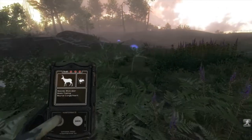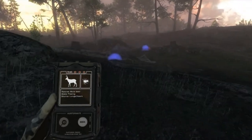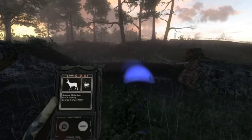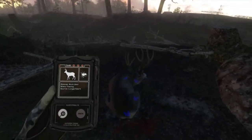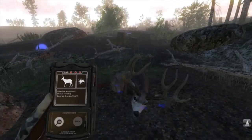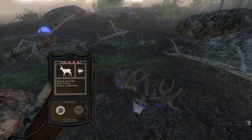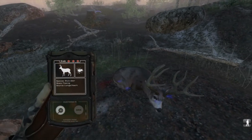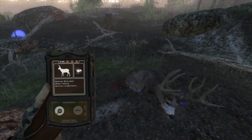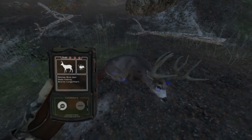Definitely not going anywhere — we can see it, so it's okay to run at it. Otherwise, I would not encourage running in this game at all. If anything, just use your auto walk, which is the Q key. And this is a beautiful animal. But yes, don't run a lot unless you're just doing what I just did. Otherwise, you just spook everything out of the area and you won't see anything.